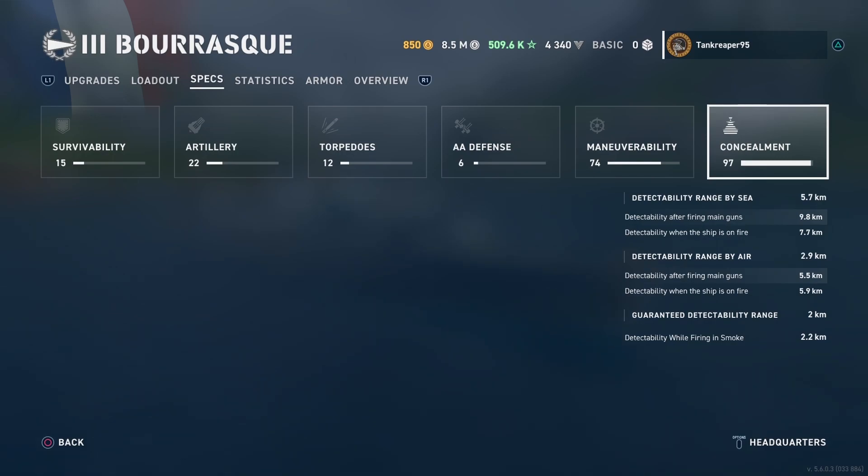Ground detectability range is 2 km, and detectability while firing in smoke is 2.2 km. Destroyers are way better at firing in smoke than cruisers and battleships because when they fire their main guns the detection penalty is smaller. Remember: when you're a destroyer and someone else is spotting the enemy for you, you're not going to be detected as quickly as a battleship firing its guns.